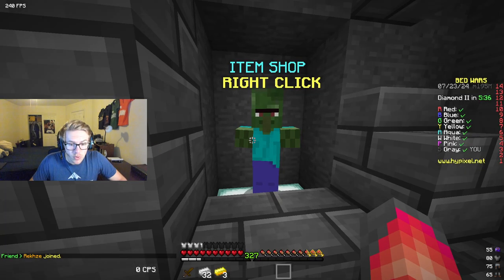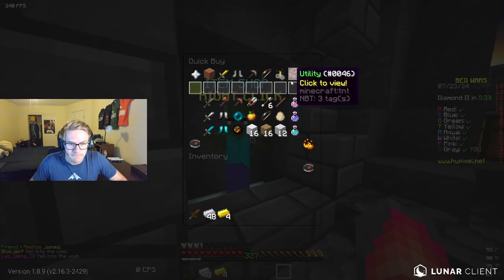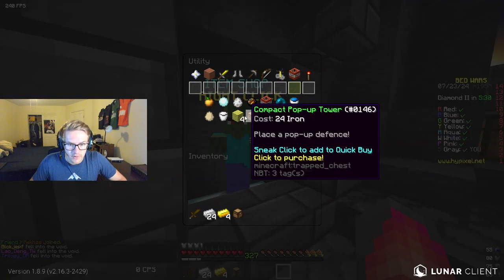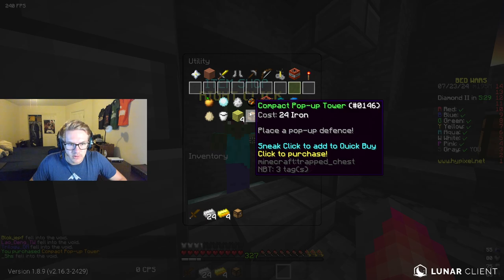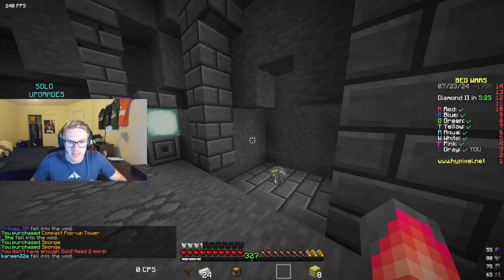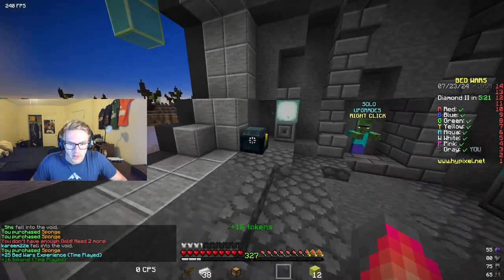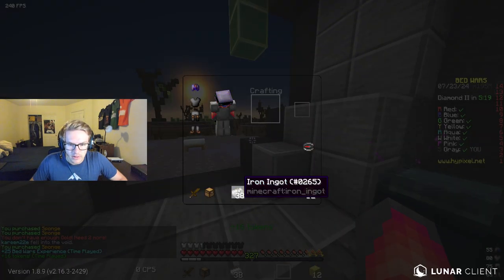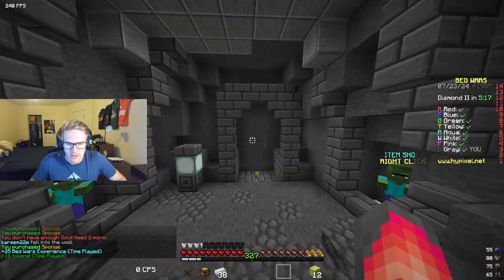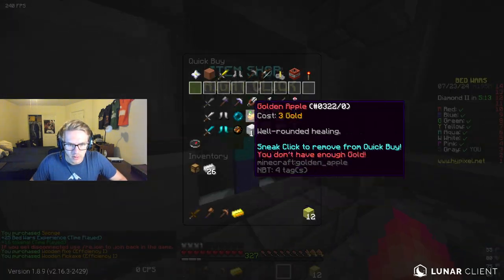Sponge costs two gold — that is not ideal. I just bought a compact pop-up tower for 24 iron, which is not good. Yeah, that's not ideal. But we're going to keep it, I suppose. Let's get some tools right off the bat.